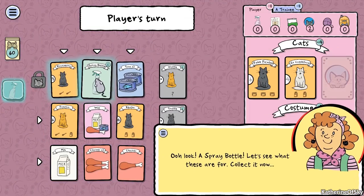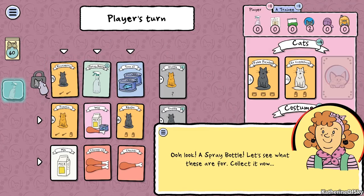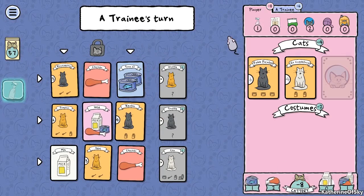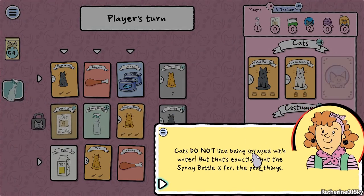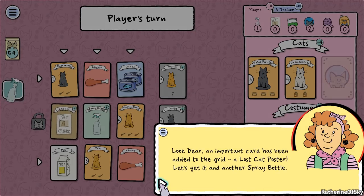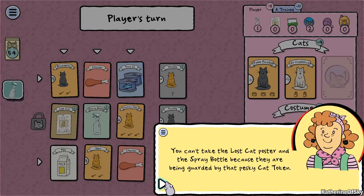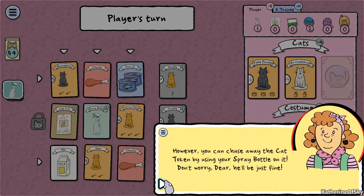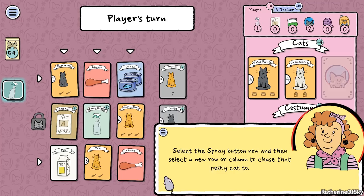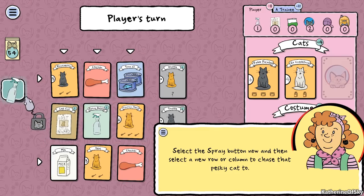You can't choose a protected row. There's a spray bottle - let's see what those are for. Cats do not like being sprayed with water but that's exactly what the spray bottle is for. An important card has been added to the grid: a lost cat poster. You can't take the lost cat poster and spray bottle because they're being guarded by that pesky cat token. However, you can chase away the cat token by using your spray bottle on it. Select the spray button and then select a new row or column.